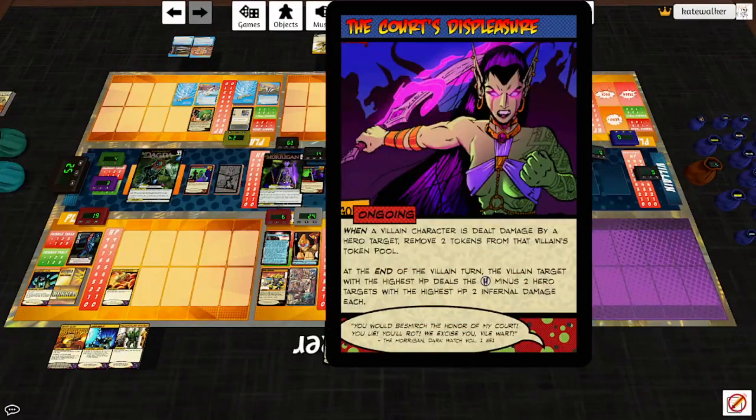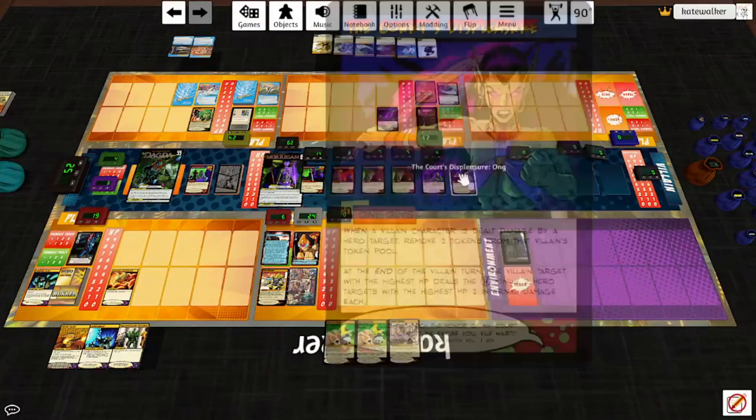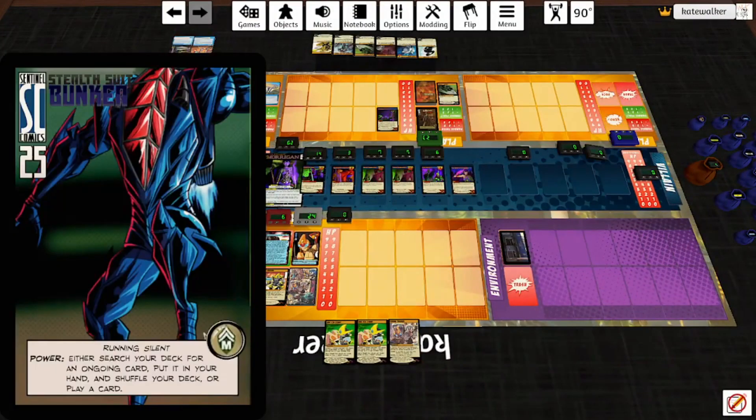The Court's Displeasure says: when a villain character is dealt damage by a hero target, remove two tokens from that villain's token pool. At the end of the villain turn, the villain target with the highest HP deals the two hero targets with the highest HP two infernal damage each. So not great.